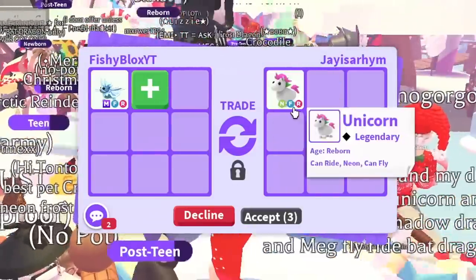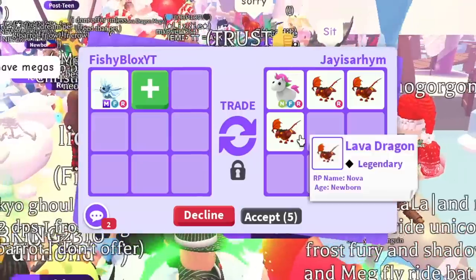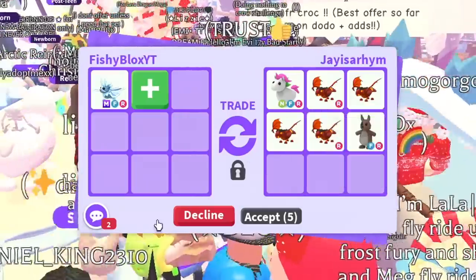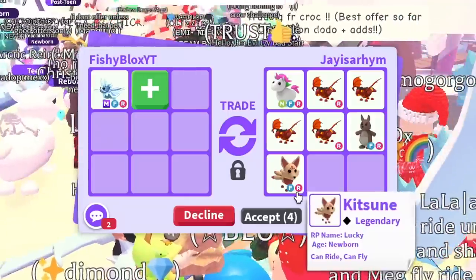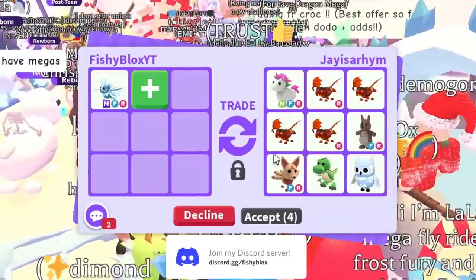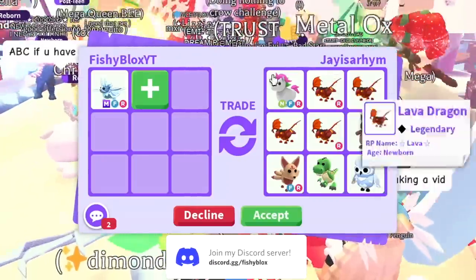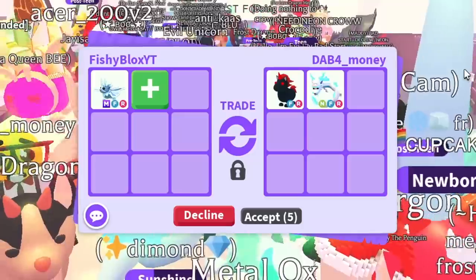For this trade we got a neon fly-ride unicorn, a ride lava dragon, then another — three lava dragons, four lava dragons — and a kangaroo. I love the kangaroos, they look amazing. Also a kitsune, a T-rex, and a snow owl. The lava dragons are cool, the kangaroo's cool. On to the next person.